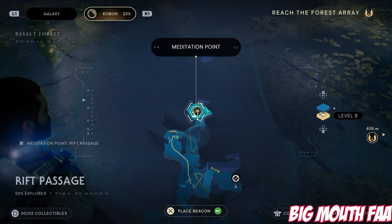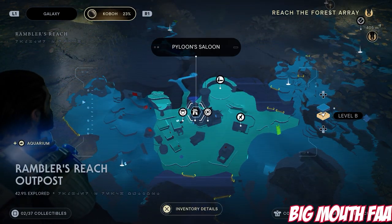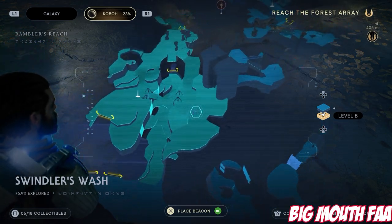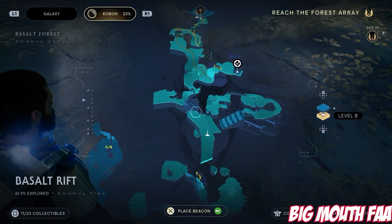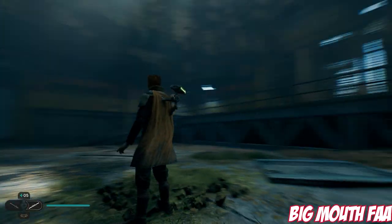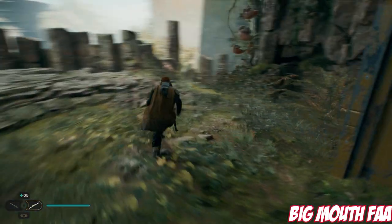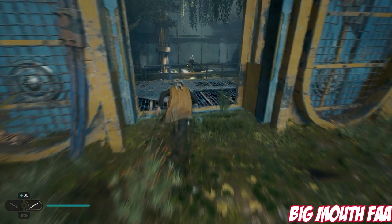Next one is in the Rift Patches, Rift Passage, also on Koboh — a short distance away from Rambler's Reach. The best way to do this is to get a lot of the fast travel points early on, so just explore most of Koboh and then go through catching these a bit later. You actually come up here for the story right up to this door, but you don't go to this point — you come down there. So once you get to that point in the story, just go up and you can catch this one here. That's the Big Mouth Far.